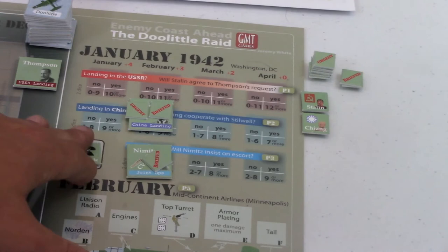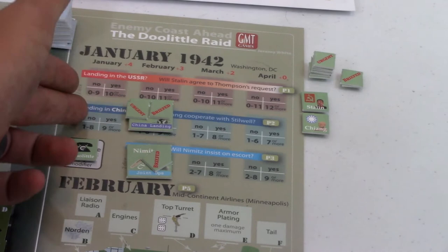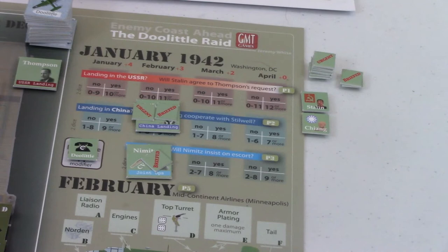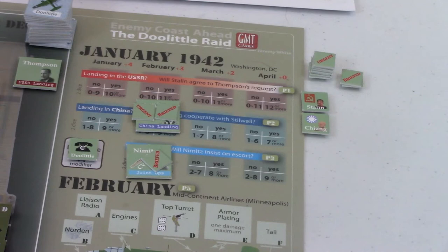This is actually the end of the January phase from what I've done, because no one is in the January boxes, so there's no one to roll on. Once Stilwell succeeds, that's when we start setting up landing sites in China. I won't pan the camera over there yet - I'll do that in a following video. But as an FYI, during your diplomacy check you'll set up a landing site, stock it with fuel and crew, and it might get attacked by the Japanese or hit with a storm. We'll cover that when we get to it.